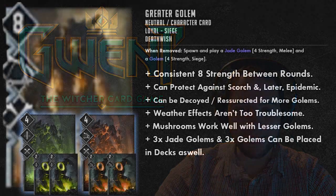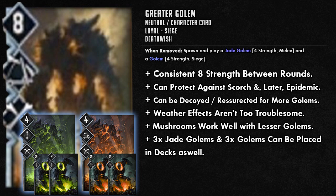We've seen from video evidence that you can actually place Jay Golems and normal four-strength Golems directly into your deck. So not only can you have the character card, you can have other Jay Golems and other four-strength Golems, increasing the likelihood of getting lots of Golems out. You can have three Jay Golems in your deck, three regular Golems, one Greater Golem, three Mahakaman Guards, and Zoltan the Brawler — quite a lot of these cards are accessible.